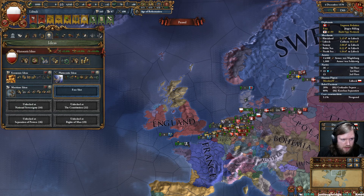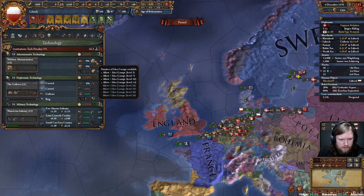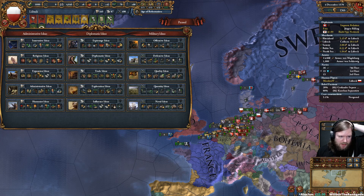Tech 19, and the next idea comes at tech 18. So the fifth idea group is probably going to be Expansion, which means we cannot take admin — which means not Innovative.